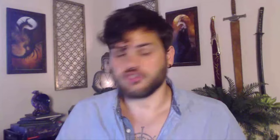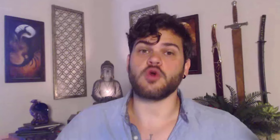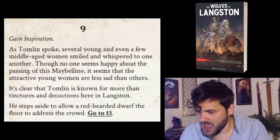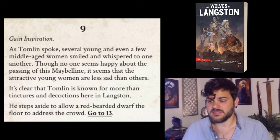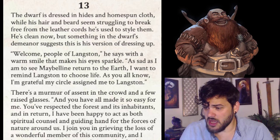Gain inspiration — that's our second point. Something I need to decide is whether inspiration is used before or after a roll. I like choosing beforehand, so that's the rule for this campaign. As Tomlin spoke, several young and even middle-aged women smiled and whispered to one another — the attractive young women seem less sad than others. It's clear Tomlin is known for more than tinctures and decoctions here in Langston. He steps aside for a red-bearded dwarf — Roy Sunderhammer — to address the crowd. Roy is dressed in hides and homespun, his hair and beard struggling to break free from leather cords. He's clean now, but it's clearly his version of dressing up.